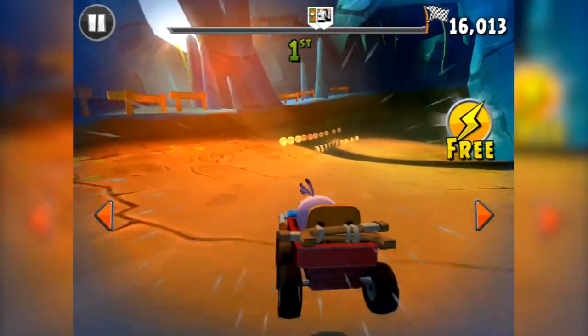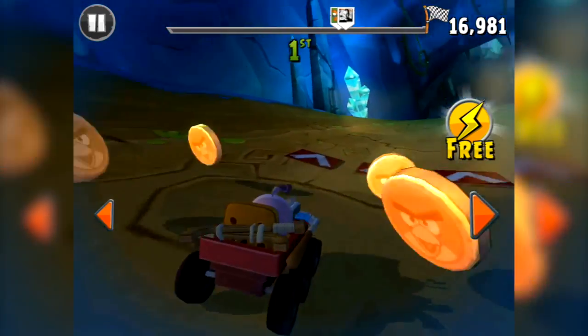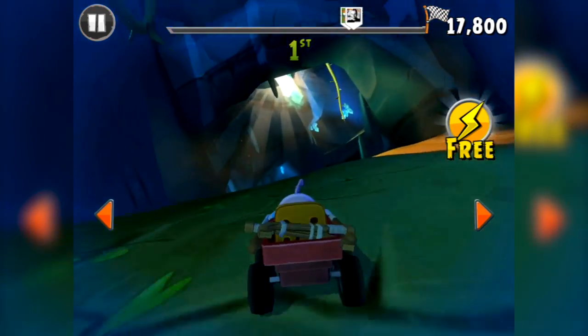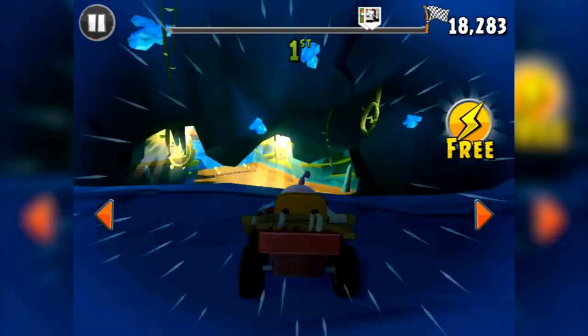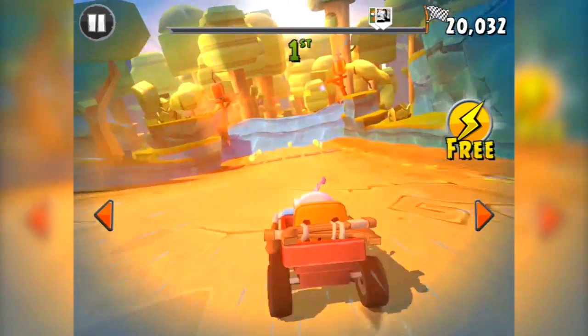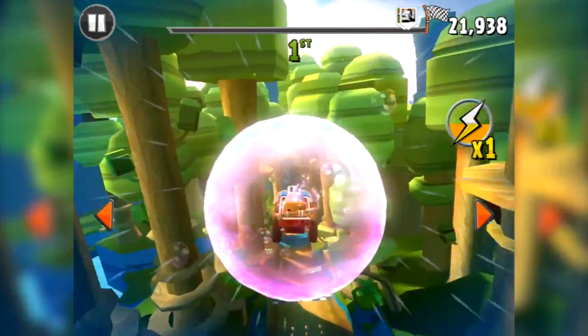Racing for coins, trying to pick up the coins, trying to stay in the lead. You've got one power-up for free - you can pay for more. Stella's not my particular favourite bird because I'm not much into her power-up. I do prefer Red with his boost. But I'm going to use her bubble here.